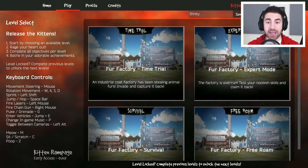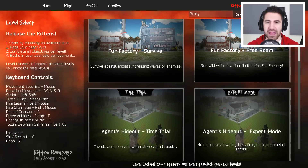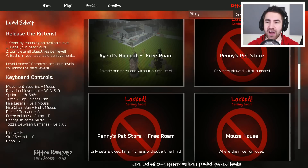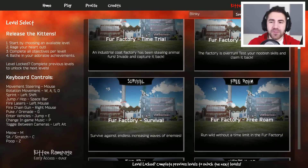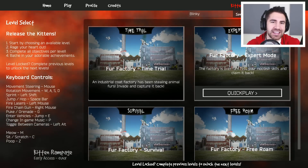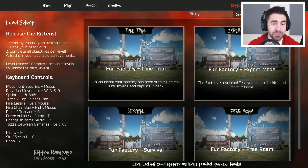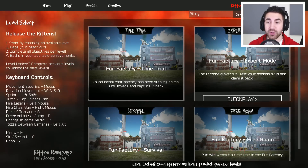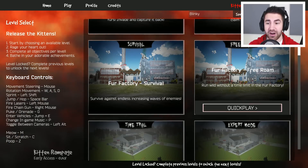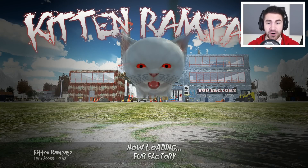Alright, so these are the levels. We've got time trial, expert mode, survival, and free roam. It looks like we have fur factory and agents hideout. Locks coming soon, new levels coming soon — holy crap. I feel like we should just start off with free roam just to see what we can do. These are all the controls. It's puke slash grenade. Yes, I think I'm gonna like this game!